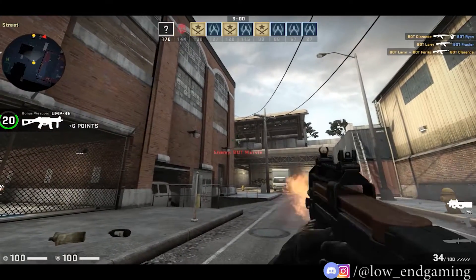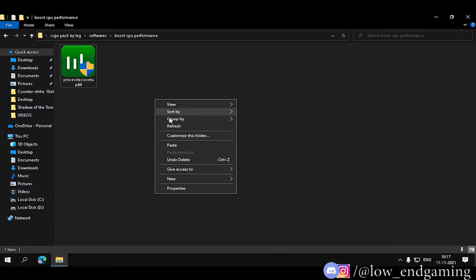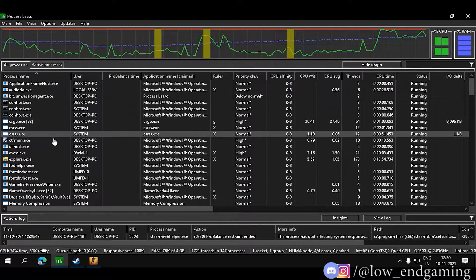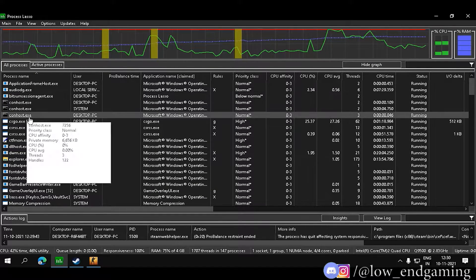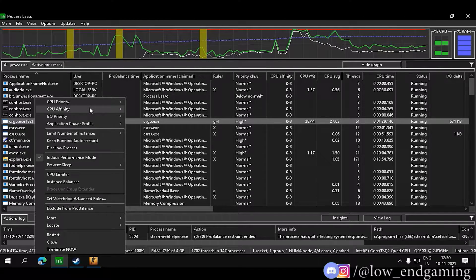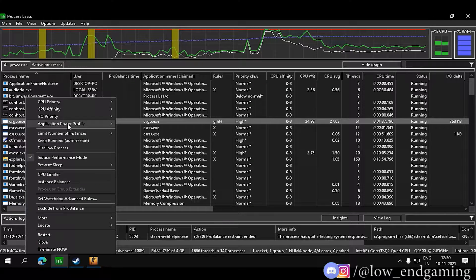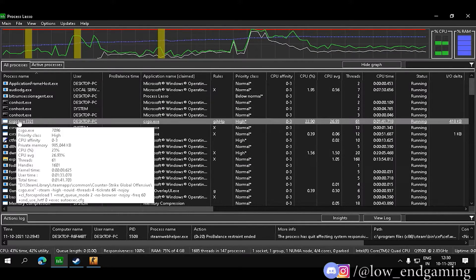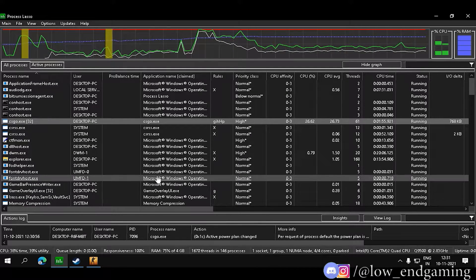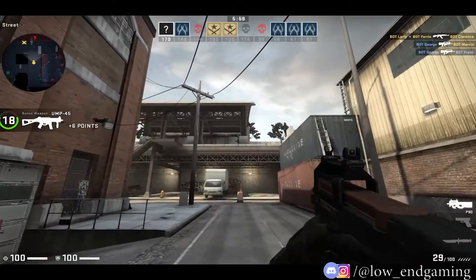Now let's move to the last step. Open the software folder, then open the boost CPU performance folder and install the Process Lasso tool. After installing it, open it — make sure Counter-Strike Global Offensive is running in the background. Find the CSGO process, right click on it, and set CPU priority always to high. In CPU affinity, make sure to select all cores. Set IO priority always to high. Set the application power profile to highest performance. Make sure ProBalance performance mode is enabled. Then click on more and enable disable idle saver. Finally, in the top left corner click on main and make sure performance mode is enabled. Our CPU is now fully optimized to run CSGO. Restart your game and try it.